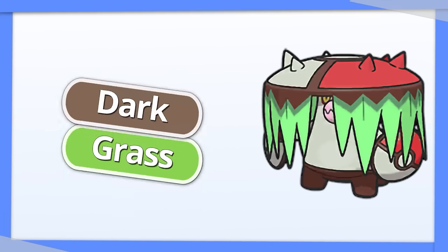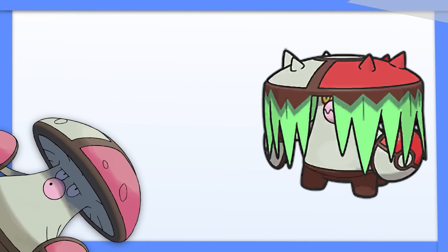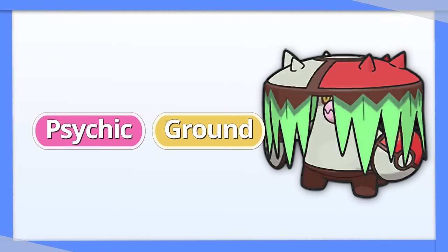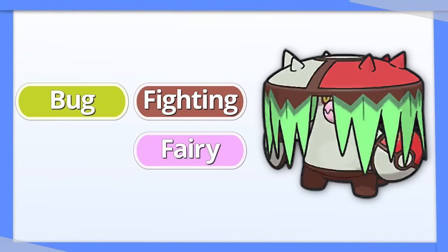Brute Bonnet is probably going to be a nightmare. Its abilities and typing set it apart from Amoonguss, but when you add Terastalization into the mix, this thing just becomes Ultra Amoonguss. Pre-Terastalization, it's immune to Psychic and resists Ground, so turning it into a Poison type should be easy enough to get resistances to Bug, Fighting, Fairy, and Poison.